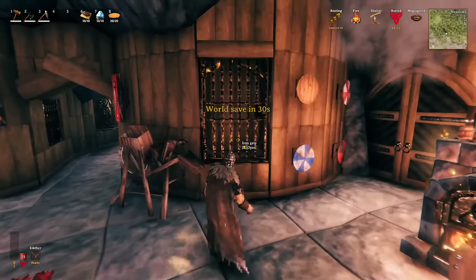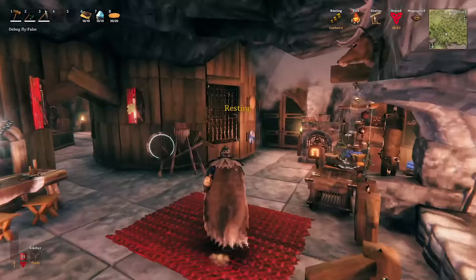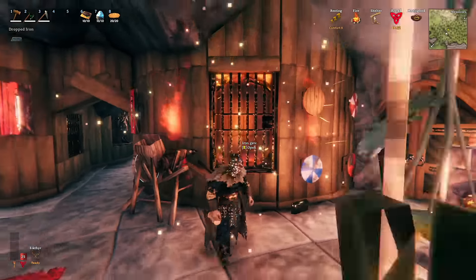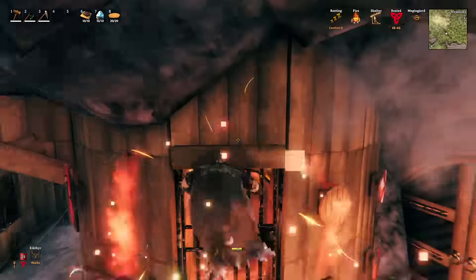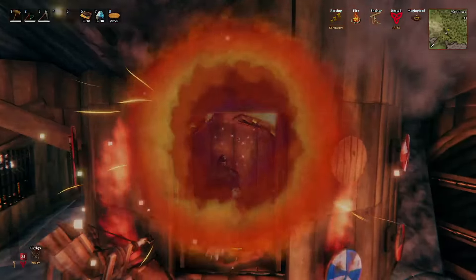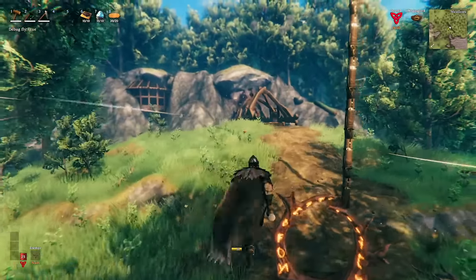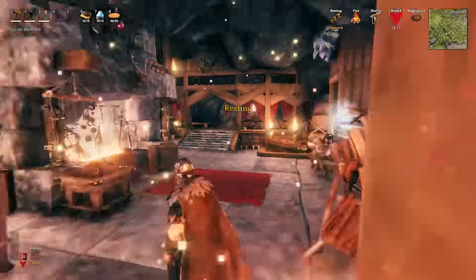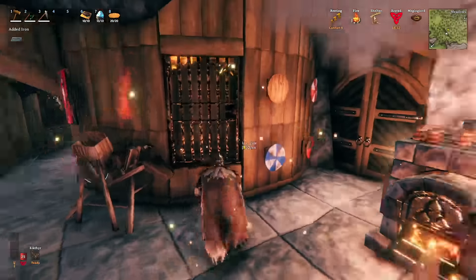We've got a wall here with a couple of shields, and we have the portal - which I guess was destroyed again by a grey dwarf. Actually, I'm just an idiot and I have a piece of iron in my inventory. So this is a portal tucked into the wall. I kind of hate it when I accidentally walk into a portal, so this kind of eliminates that as a problem altogether. If you want to go somewhere, you open the gate and boom, you can go through it. I just have it going to the outside right now. And boom, we are back inside. And you can just close the iron gate again and you have a little tucked away portal in the wall. I thought that was kind of cool.